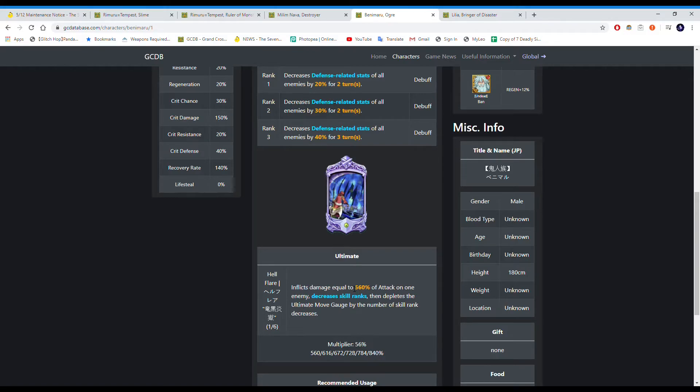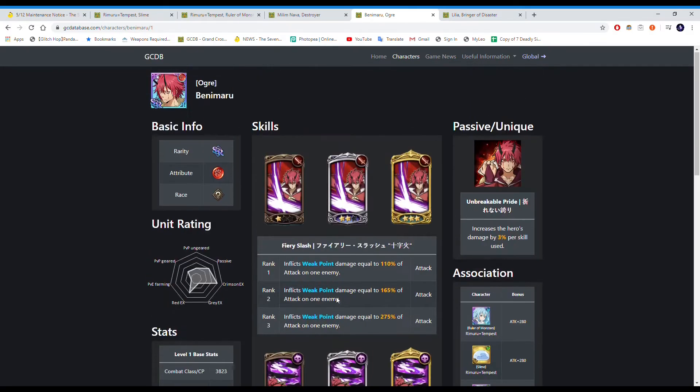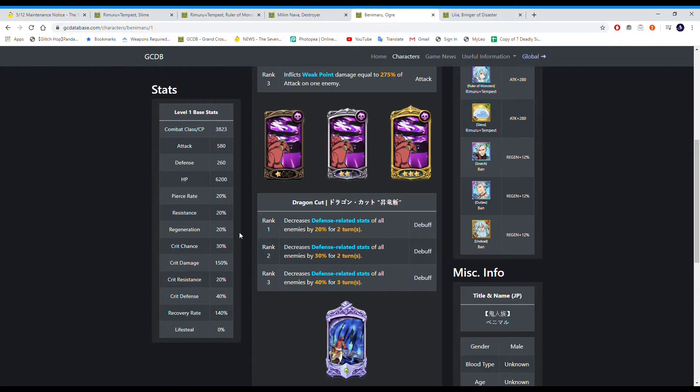His ultimate inflicts damage equal to 560% of attack on one enemy, decreases skill ranks, then depletes the ultimate gauge by the number of skill ranks decreased. It's basically like Helbram's out but single target. For example, if a King has a level 2 card and you hit him with this out, he'll lose an out gauge because that card gets de-ranked. That's pretty much Benimaru.